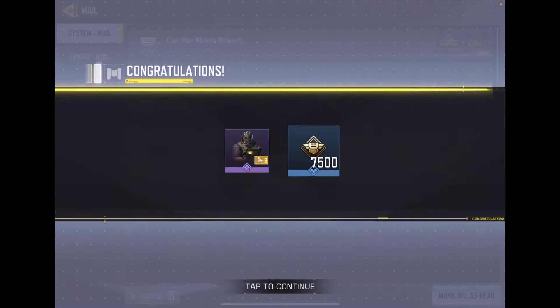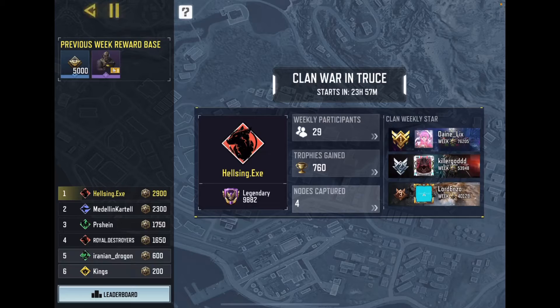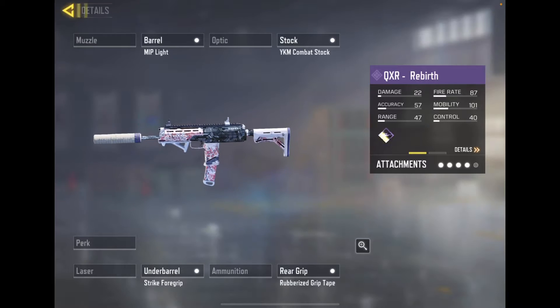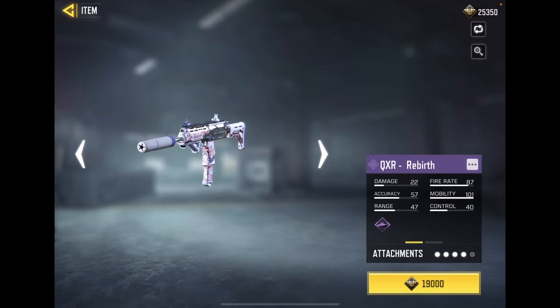I'm now able to buy the QXR — it was Rebirth actually, not Sakura. I don't know why I said Sakura, I think it's Rebirth. Yeah it's Rebirth. Okay, well here it is — we can now afford the QXR with the Rebirth camo. It's my favorite gun in the game and I can now afford it.